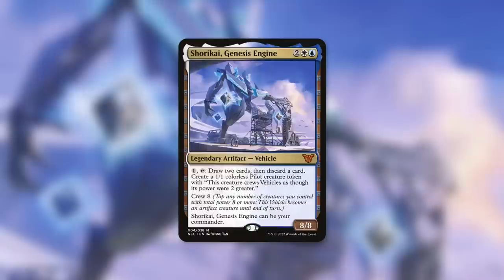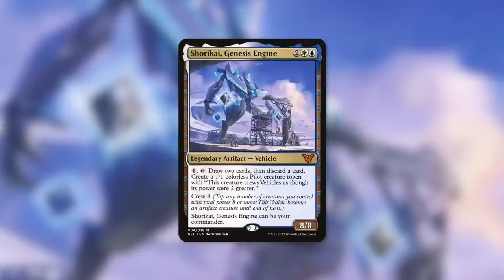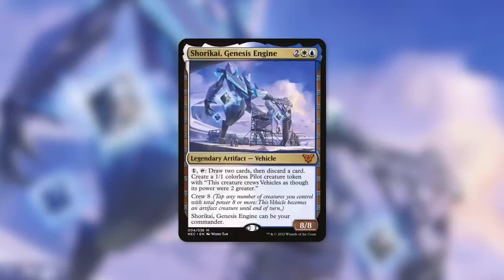This one costs two white and a blue, and it has: pay one, tap, draw two cards and discard a card. Create a 1-1 colorless pilot creature token; this creature crews vehicles as though its power were two greater.